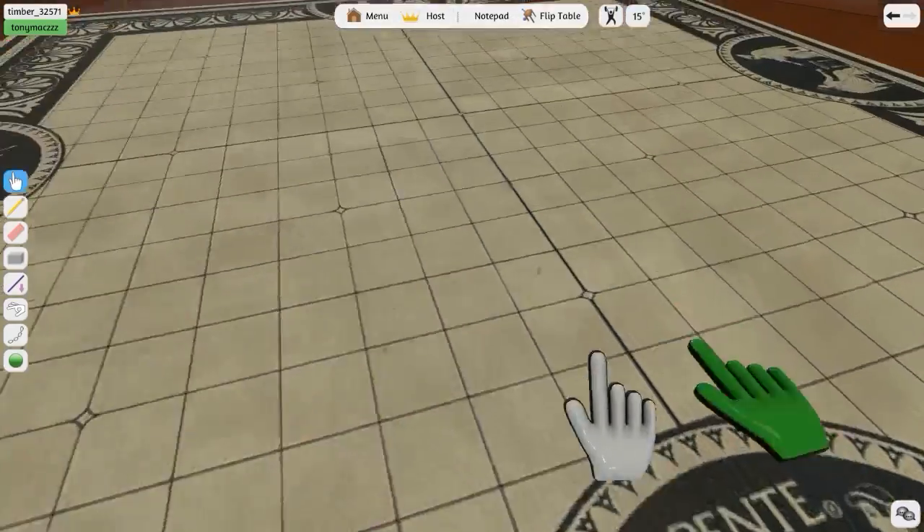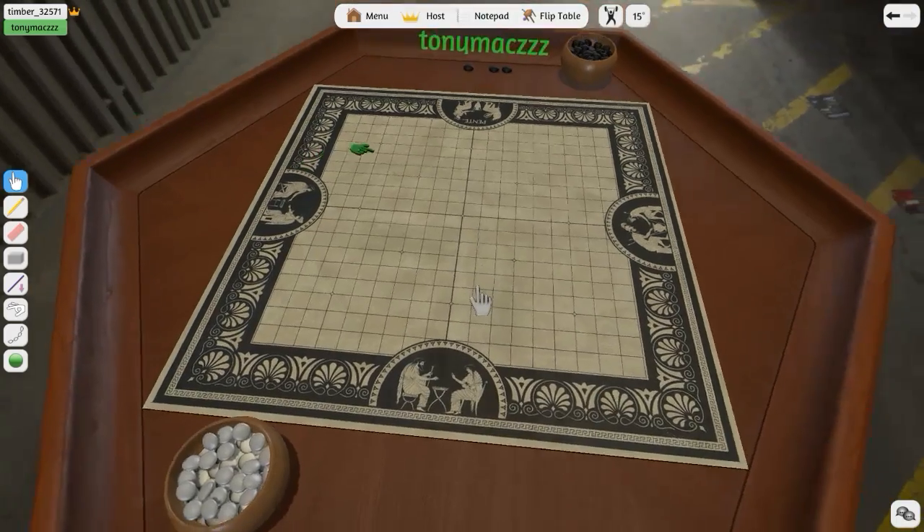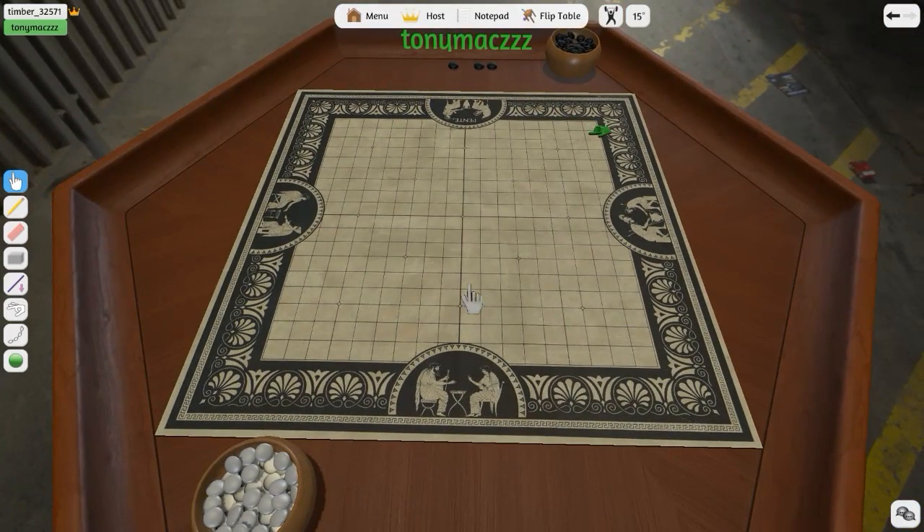Pente. And apparently it was developed by some restaurant owner in the 70s. You play it on a Go board, which if you knew what Go was, that would make some sense to you, but it does not. And I'm using those little Go bucket things, because I like them.